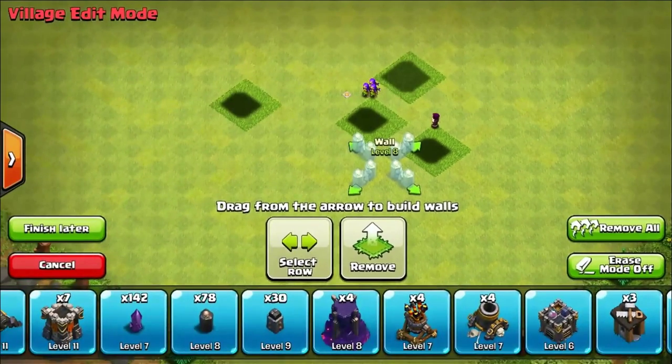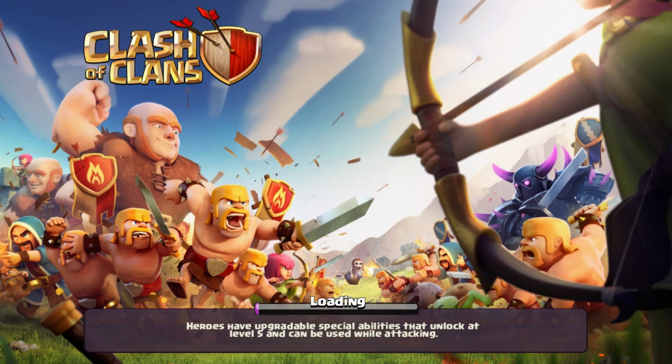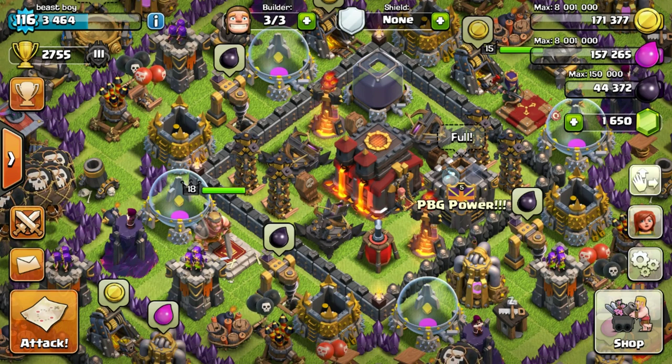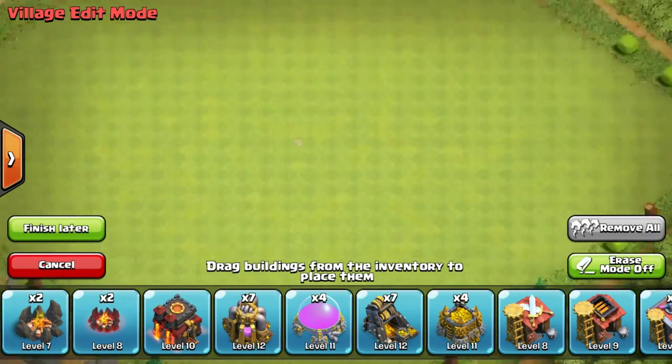I'm going to show you guys today - this is not fake, this is completely legit. I'm going to go to my real Clash of Clans, not the Google app, let it load up and show you guys how to do this. This is insane - I was just messing around doing some stupid stuff, messing around in the village editor trying to make some bases. None of them worked so I was clicking on random buttons and the freaking town hall popped up like that. I was like what the heck?